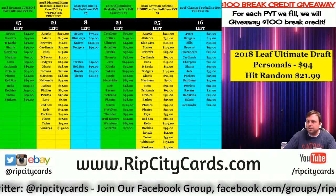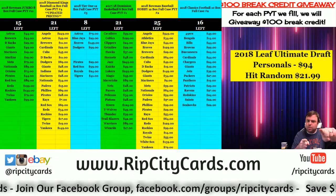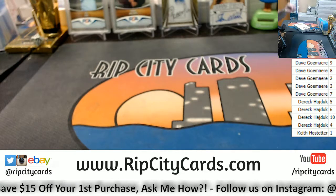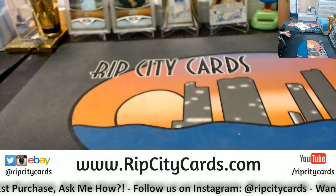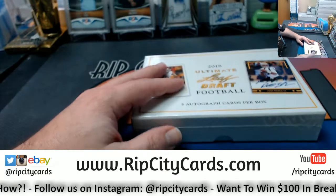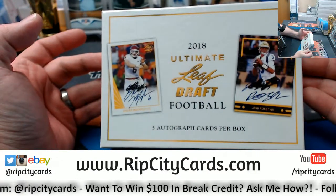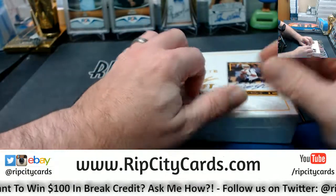Hey everybody, card racers — welcome! We're gonna do a Leaf Ultimate Draft hit random. It's very exciting. We're gonna do the random by card, so we might as well open it up first. Mike is doing one of the hit randoms of the Leaf Ultimate Draft football — five autograph cards per box. All very exciting.